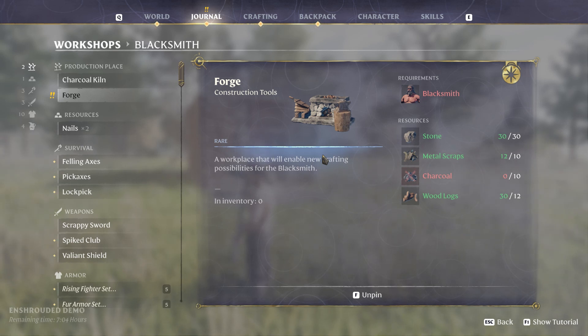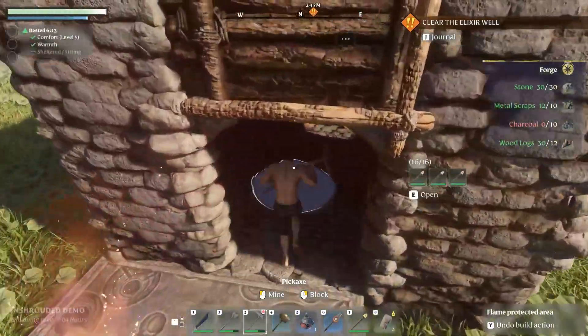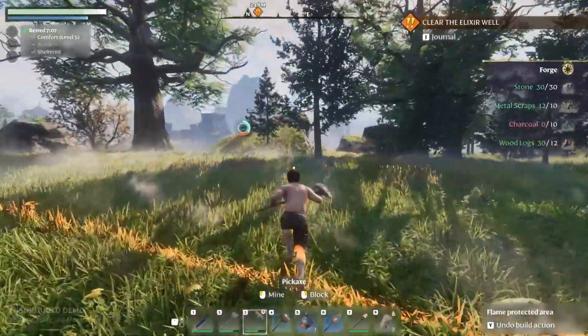We've got to create a forge and we're almost there — as soon as I get the charcoal we'll be good, and that should be here shortly. One minute okay. While that's doing that let's go ahead and cut down another tree.